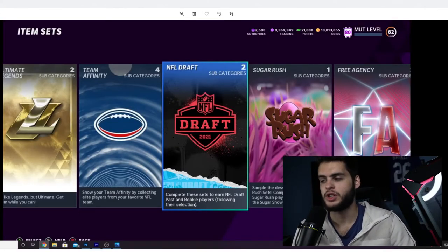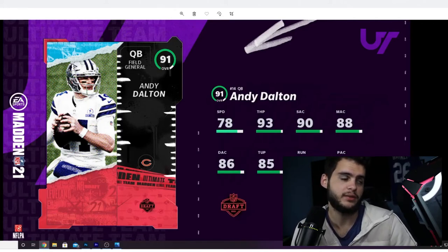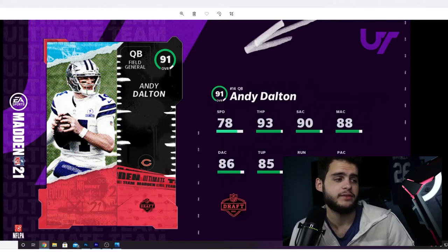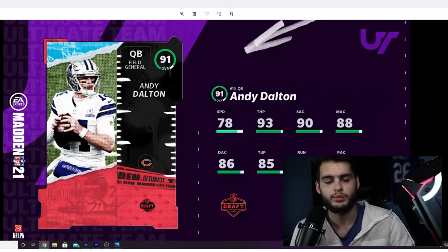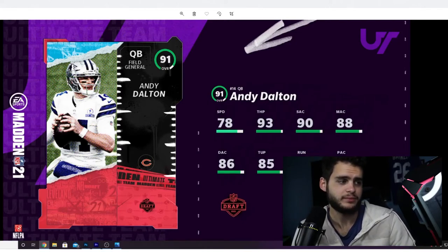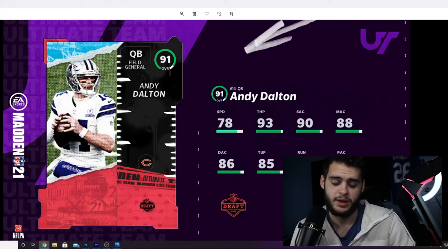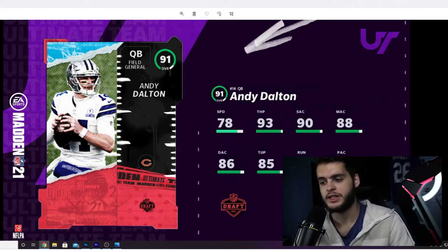There will be new NFL Draft subcategories and a new set.Life does come out tomorrow with a potential pre-reveal tonight. Next up is Andy Dalton — 91 overall field general quarterback. He's got 78 speed, 93 throw power, 90 short, 88 medium, 86 deep, 85 throw under pressure, 87 throw on the run, and 87 play action. Going into almost May 2021, we have a card above 90 overall with five stats in the 80s — he literally has only two stats above 90, with everything else in the 80s. You can't power him up, and he'll only be usable as a Chicago Bears quarterback, not even on the Bengals. This Andy Dalton card is pretty much unusable.